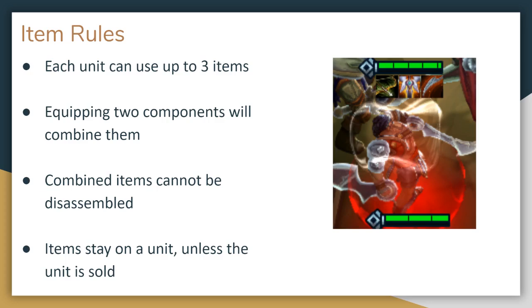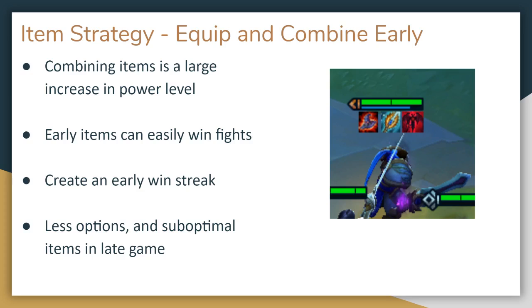These completed items are a major power increase for your units, but once you equip and combine them you cannot easily go back if you change your mind later. That leads to two different schools of thought on item strategy. The first is to simply combine items as soon as possible into whatever items you can make. You may end up with some weird items on some 1-star units, but this will lead to a strong power spike early in the game and possibly set you on a nice early win streak. Those wins can mean more gold and a higher life total into the mid and late game. Now this is risky of course, since most of your opponents are also trying to win, and so going on a win streak is far from assured.